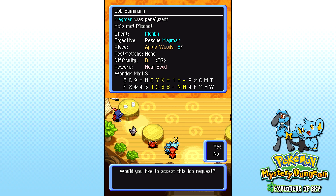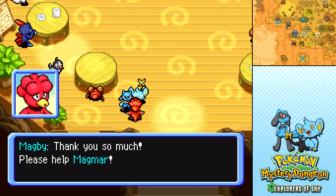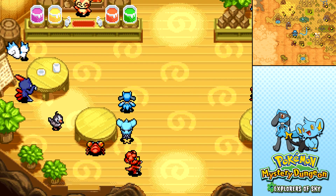It's a B rank. We could probably take that. Yeah, we'll take that, sure. We could go to Apple Woods maybe another time.